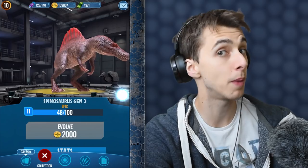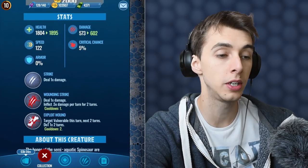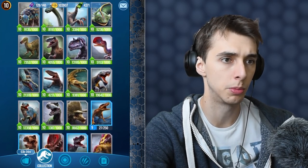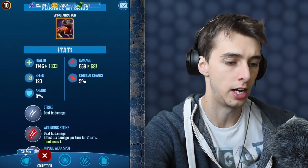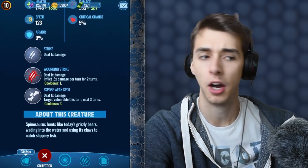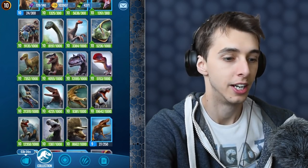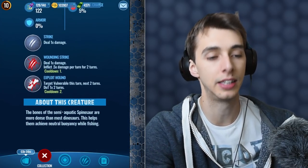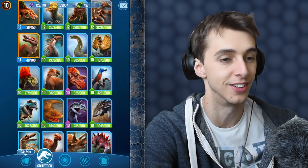Not as quick as Spinosaurus Gen 1. It doesn't have a hybrid. It has exploit wound, wounding strike, and strike. Spinosaurus has strike, wounding strike, and expose weak spot. Spinosaurus Gen 2 has exploit instead — meaning it's a little bit better. Not much in the grand scheme of things. So we'll level up Monolophosaurus to level 15, give it a couple attempts. 8,000 coin — there you go, level 15.